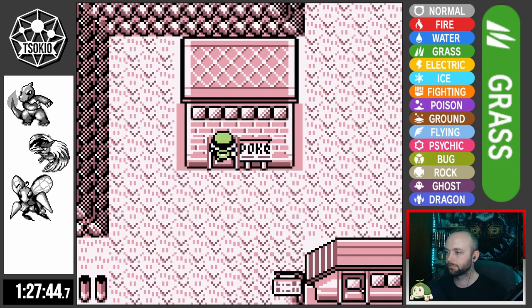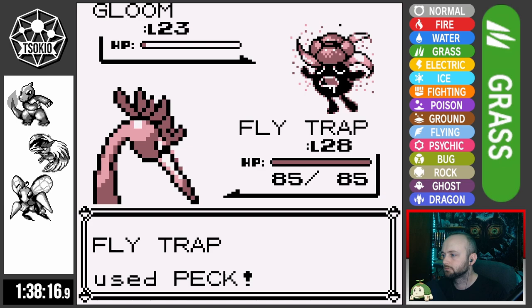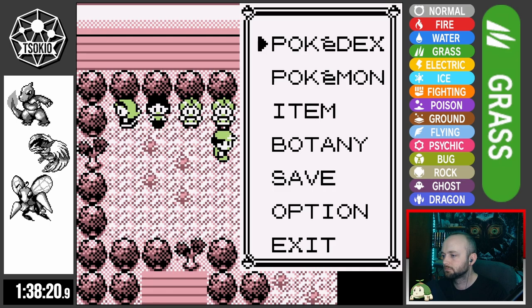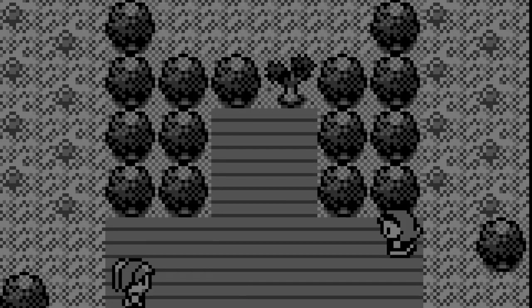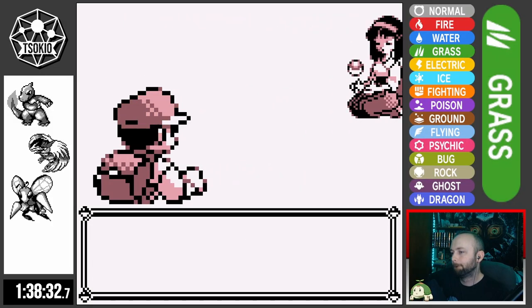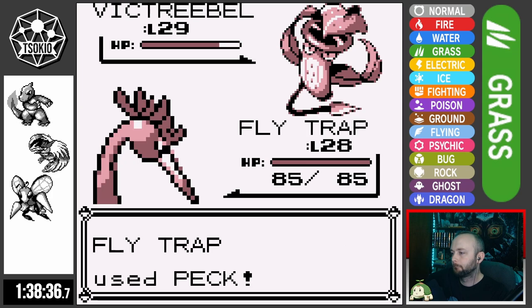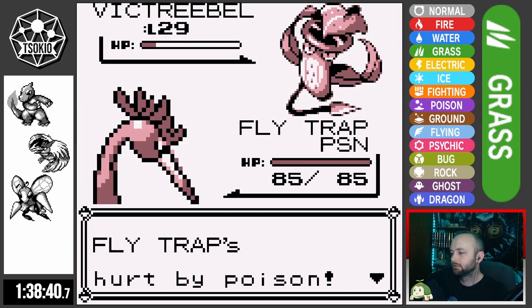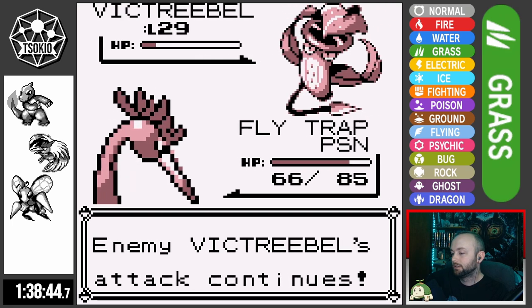We start making our way back to Celadon's Gym, taking on trainers to the west of Lavender for XP. After taking on all those trainers and defeating all the trainers in Erika's Gym, our team is at level 28 and 29, and it's time to challenge Erika. She leads with Weepinbell and I send out Flytrap. Flytrap's Peck doesn't hit quite as hard as I was hoping, and then Flytrap gets poisoned — which is not great, as we'll see.